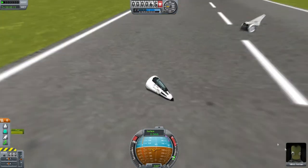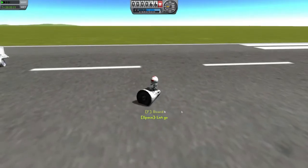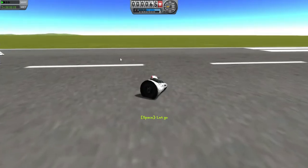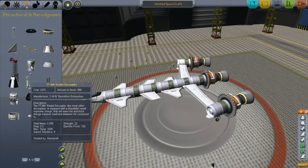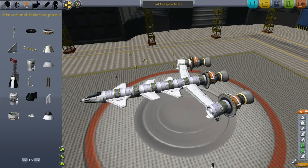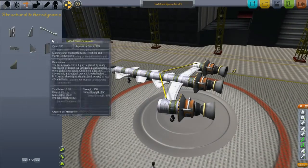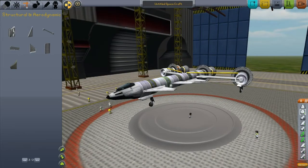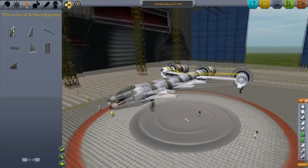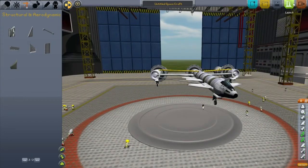Any landing you can walk away from is a good landing — that's my philosophy. And he's definitely walking away from that. So let's get some fuel pipes — that's the thing I wanted to do immediately, get fuel pipes on here so they're getting access from these main fuels. But whilst I'm in the area, I may as well attach some stabilising rods, just to give it a tiny bit of stability. You don't particularly want it flying off. That should be a lot better, if I'm honest.